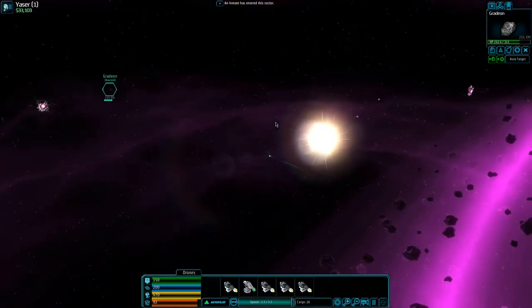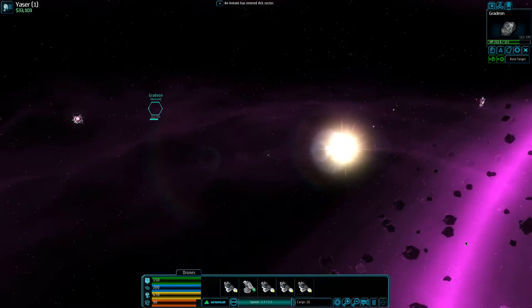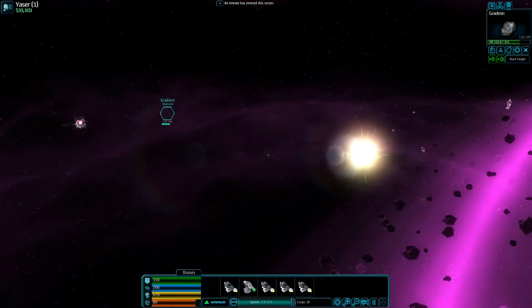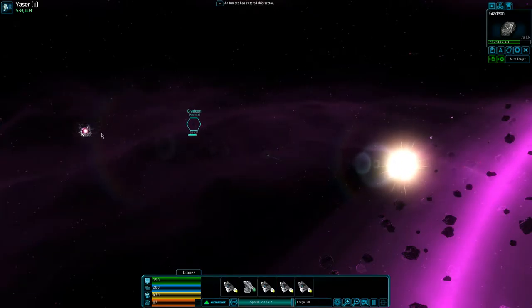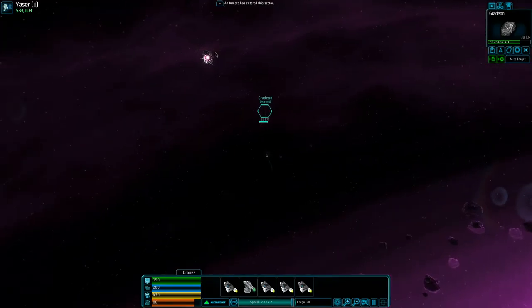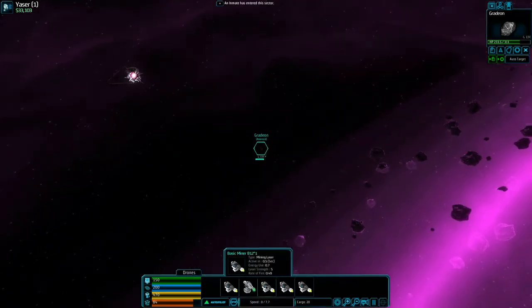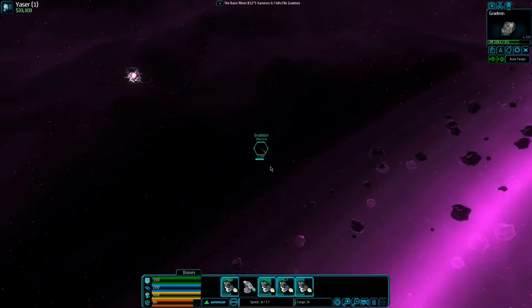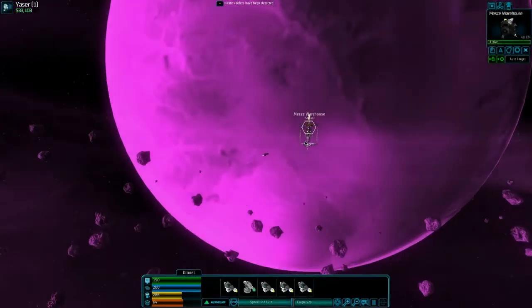We'll leave one of the adamite ones alone, fill up on the metal, then pick up the adamite and head into system zero right here. I'll be back once we've harvested everything and I'll meet you back at the station.